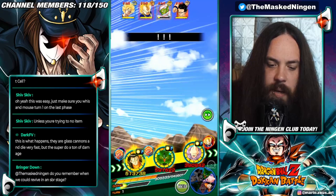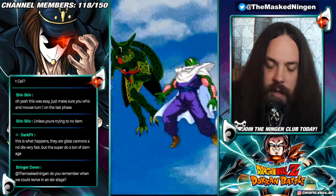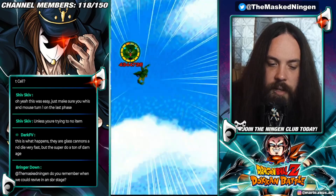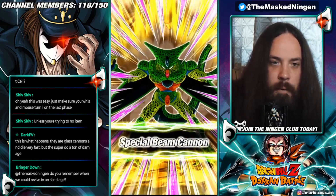We do get the crit against Piccolo. Cell definitely finishes off Piccolo here. Hopefully we can get the additional and do some extra damage to the Goku. Nice, we did indeed get the additional. 4.3 mil — not bad.